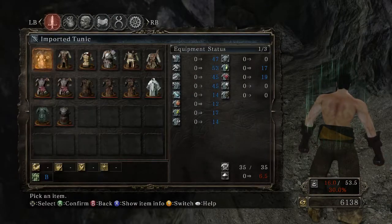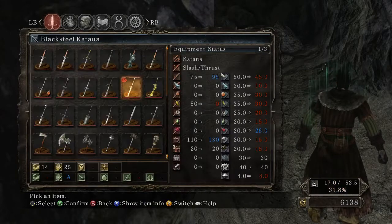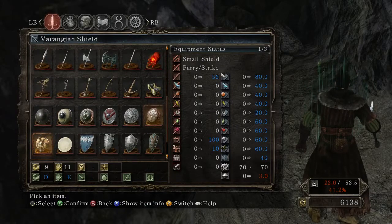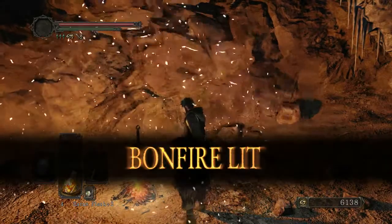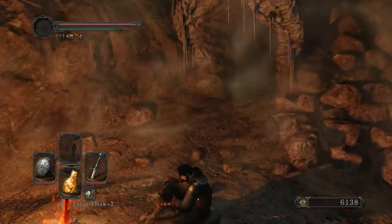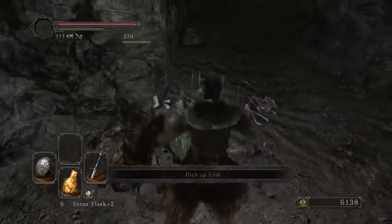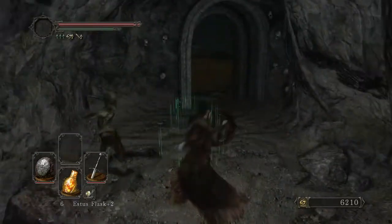I did spend some time off-screen farming a little bit because I really wanted just a good bow, and I finally managed to get the Varengian shield. But sadly, I basically farmed out both the Varengians and the Abominations down at the bottom of Sinner's Rise, and absolutely nobody was willing to give me a decent bow, so I'm probably just going to have to use the short bow until I can swap that out.